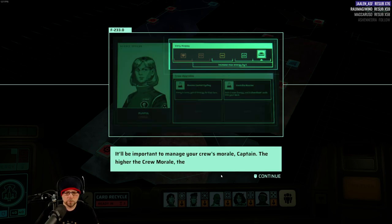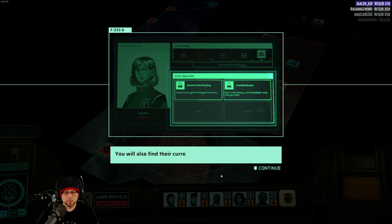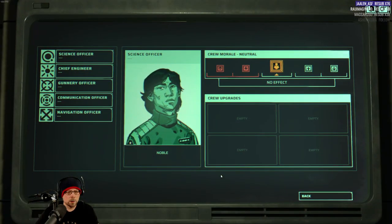Welcome to the crew manifest. It would be important to manage your crew's morale, Captain. The higher the crew morale, the better they perform. If their morale goes low, they start causing problems. You also find crew upgrades. So we have crew and an upgrade system. You can see your crew stats during encounters by toggling the crew UI. So we've got a science officer, chief engineer, gunnery, comm, and navigation — and then morale and upgrade slots.